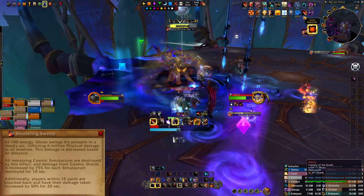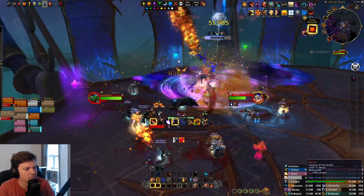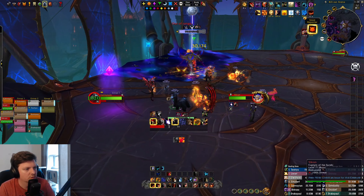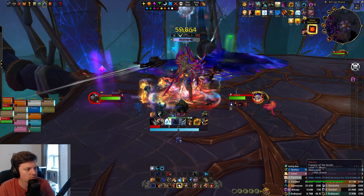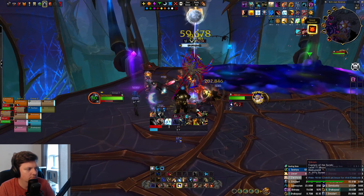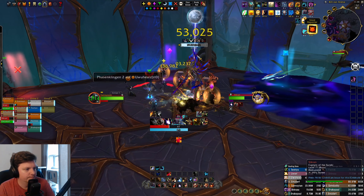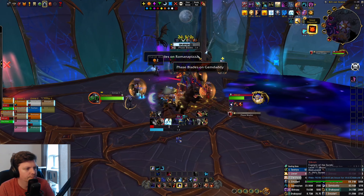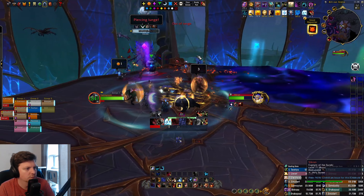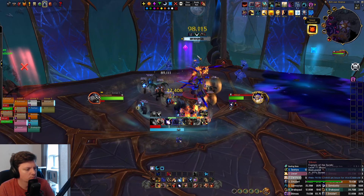Then you have the big AOE — basically the reset of the mechanics. You can see a big circle; run out in any direction. You probably want to gateway out to stay together. Do not be inside the inner circle — if you are, you take even more damage, and for every add still up it does more damage. Here we had no adds up so it didn't do much, but ideally you'd want two adds up. Get out of the circle, then rinse and repeat — back to your positions, back to the square, two to four shadows at a time.